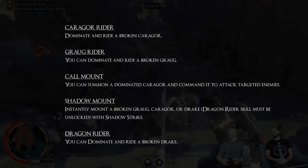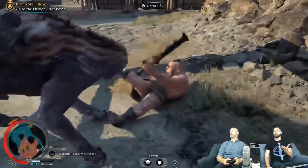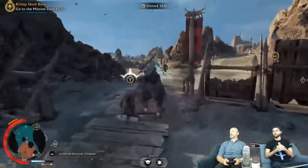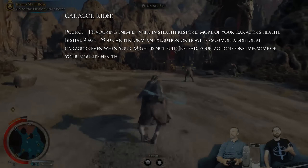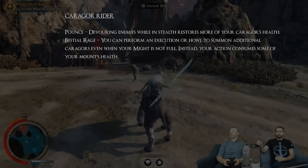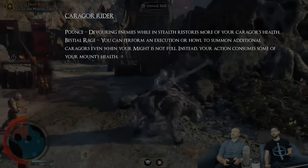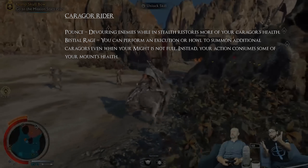Karagor Raider is the ability to dominate and ride a broken Karagor. To break a Karagor you have to damage them enough until they turn green. The first upgrade is called Pounce — devouring enemies while in stealth restores more of your Karagor's health. Similar to Shadow of Mordor, eating your targets while mounted on the back of a beast allows you to replenish the HP of your beast.